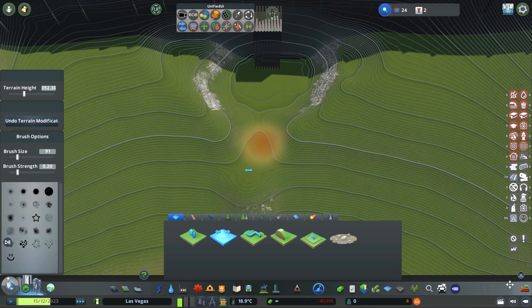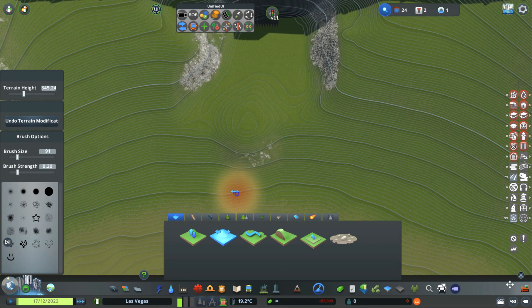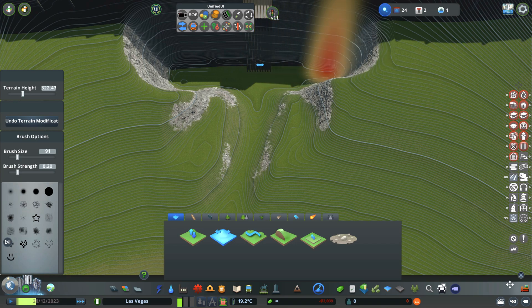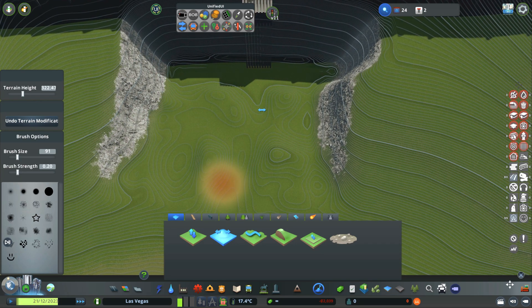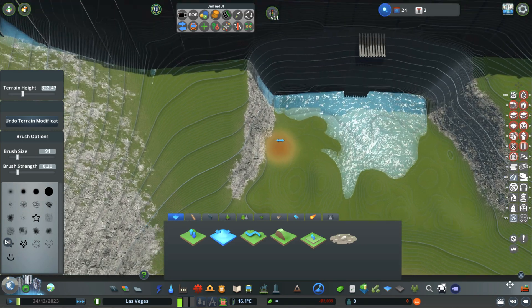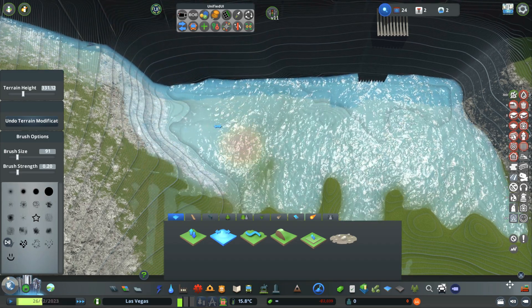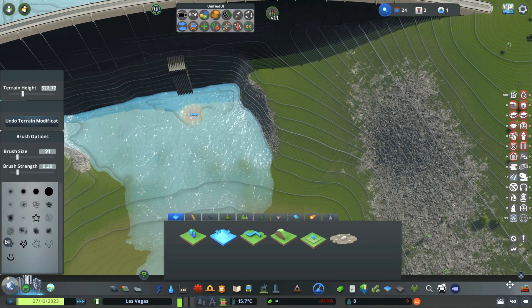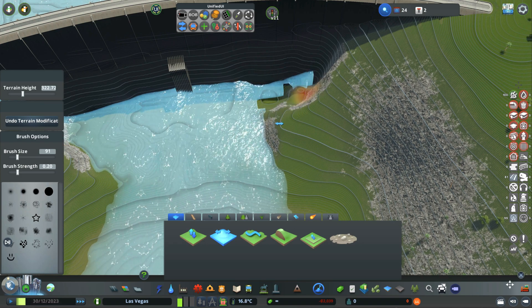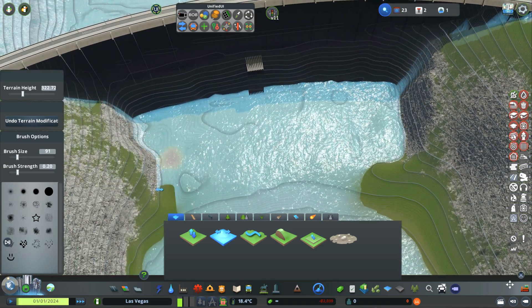It goes pretty far down. Let's go a bit lower — see how far we can go before we meet the bottom of this dam. I think we're already pretty far. Oh, look — some water is already coming through! Let me smooth this off a little bit. On this side I think this is already pretty nice. I want to make sure we are not going underneath the dam — that's not the idea.